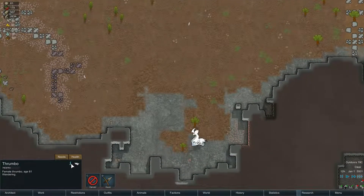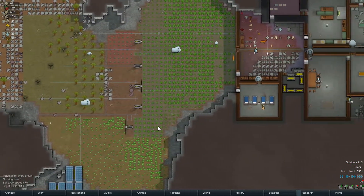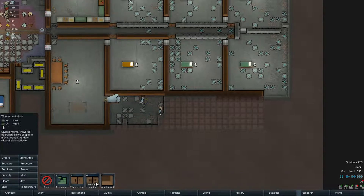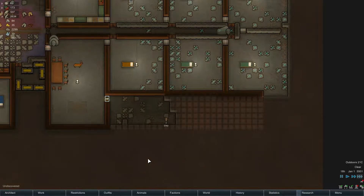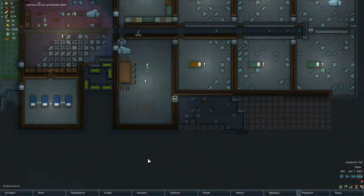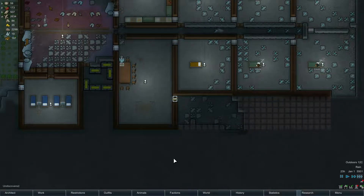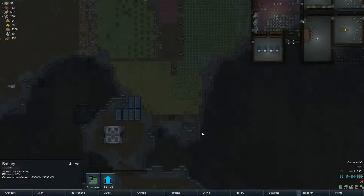No idea. Actually, wow — 12, it's like double the muffalo. There's the mining. Alright, put a door on there, it'll be a wooden auto door. Don't know where this room is going to be yet — I think it's going to be a bedroom, might be some kind of prison cell barracks, like medical at the front and sleeping at the back.